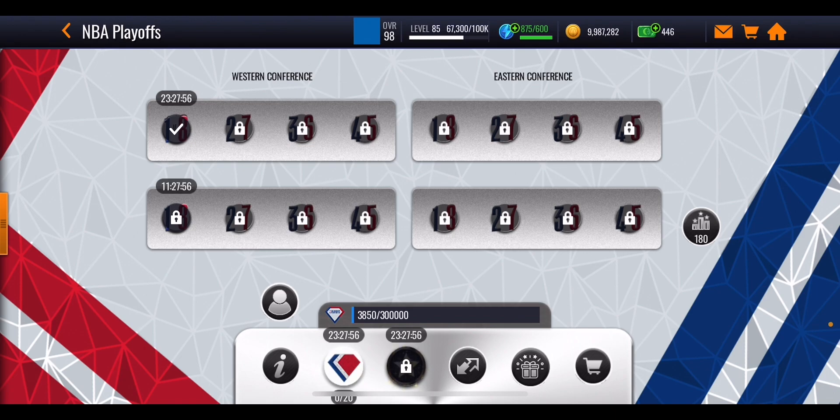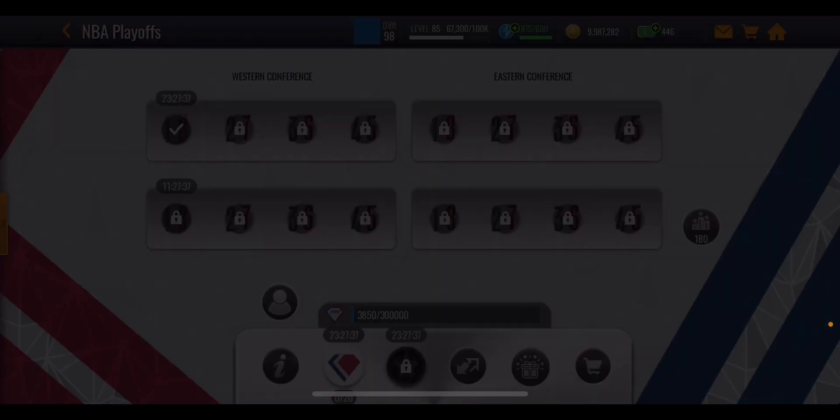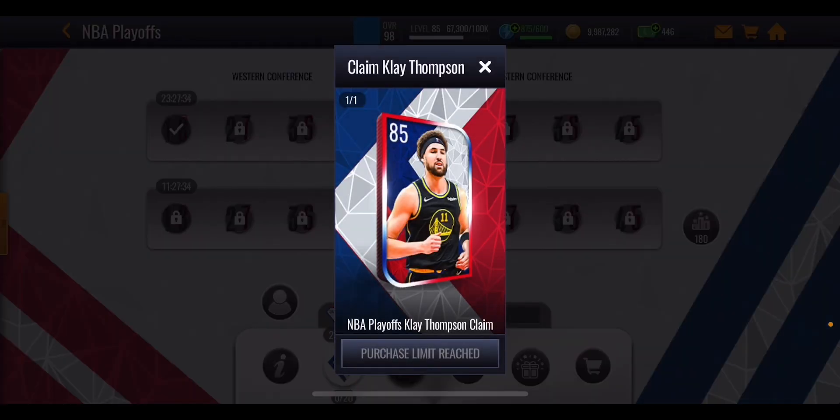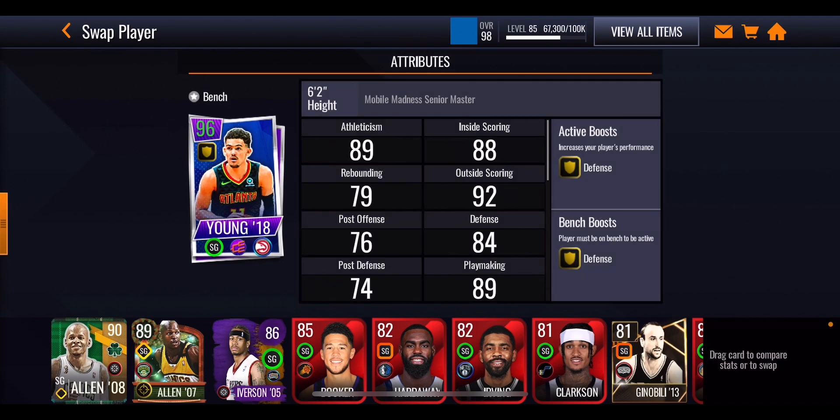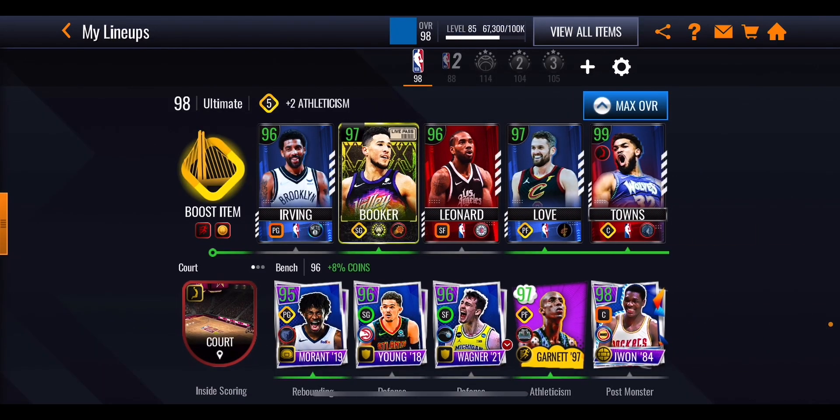Day one will get you about 1,500 points, and as we keep going through more events will unlock. The last day of the promo will have all 16 events available. The very first thing you want to do before you play any of these events is get this Klay Thompson, because you can put him onto your bench and he's going to give out a boost when it comes to getting points from the promo.